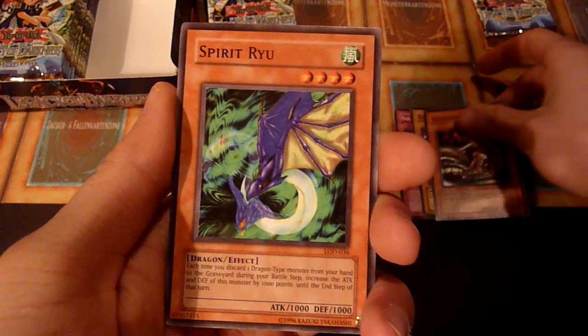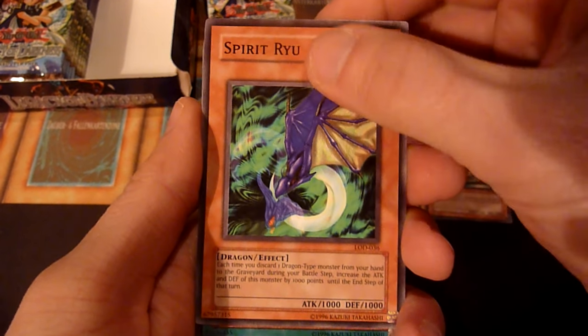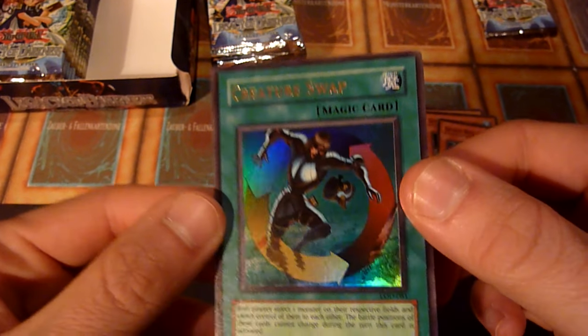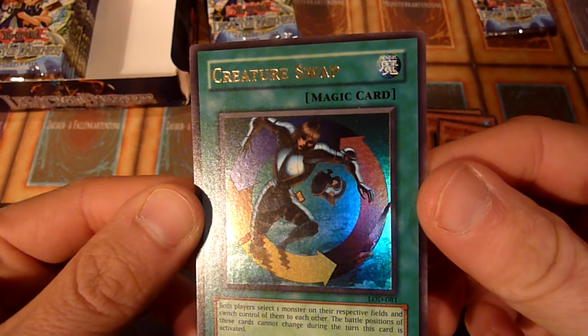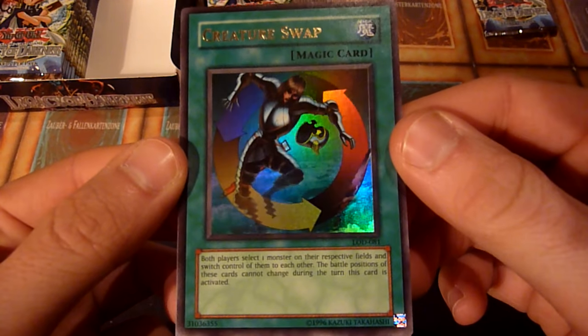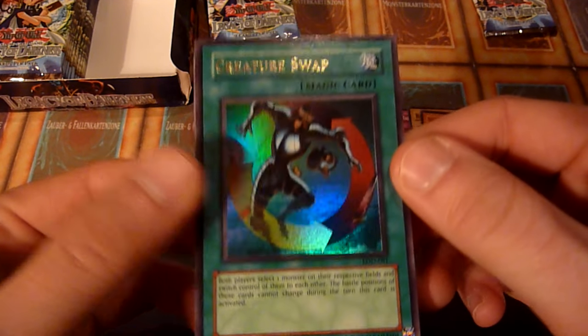Some of the spirit monsters are short prints as well. And of course — oh! Creature Swap! Right off the bat! Nice! And it's not even that badly centered for Legacy of Darkness. Will you look at that? Nice!